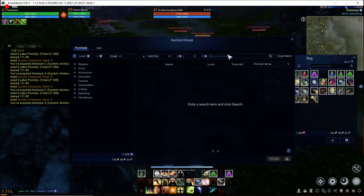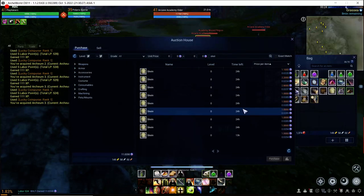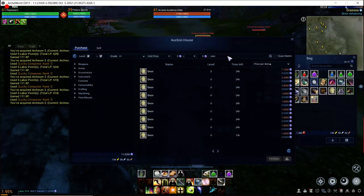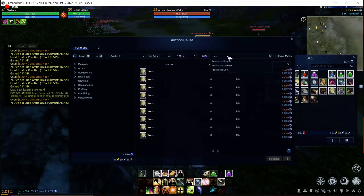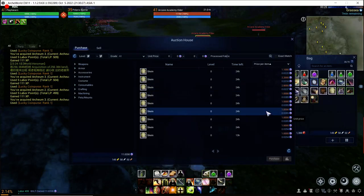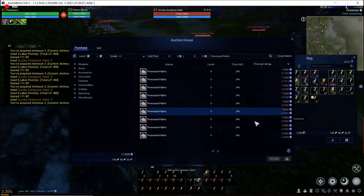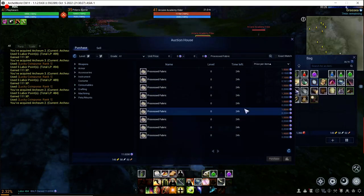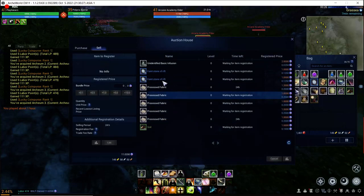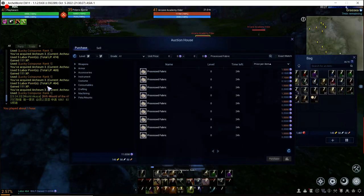Let's check out our skin — 0.22. Looks like someone bought the large stack, or it fell off. Processed fabric is way up there — 0.5.